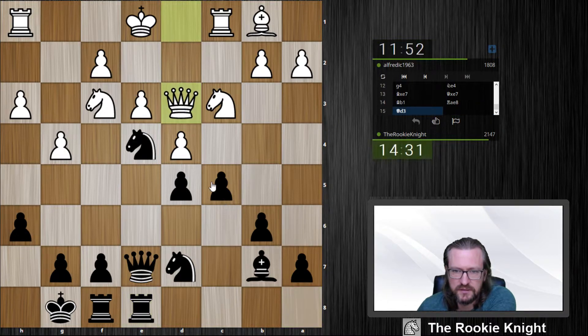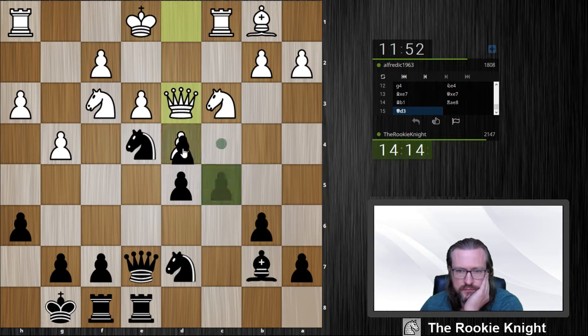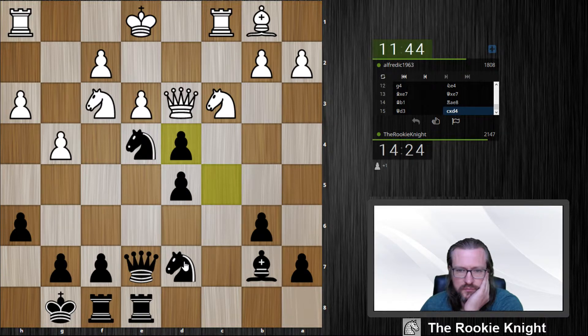Let's say he takes here. What is his idea? I can take here, and if he takes with a pawn — he can't do it. So if he takes with a knight, I have knight c5. On the other hand, the queen is quite good on d4 maybe.